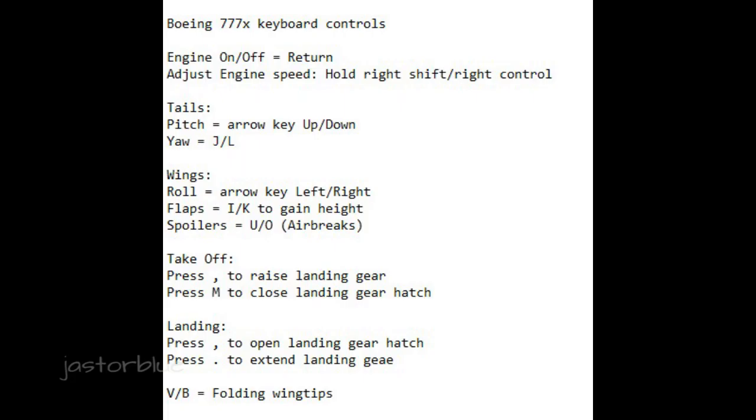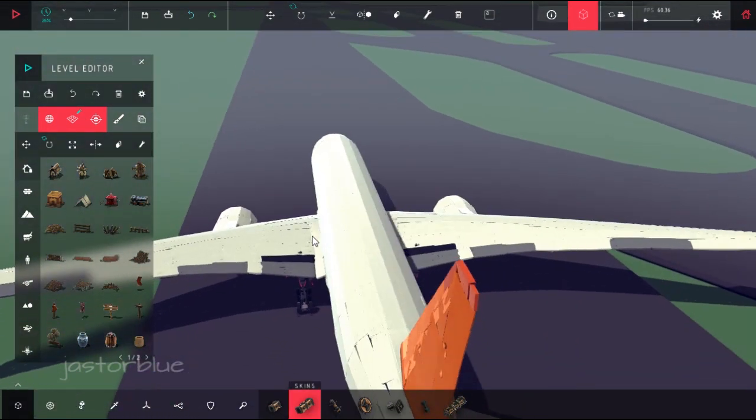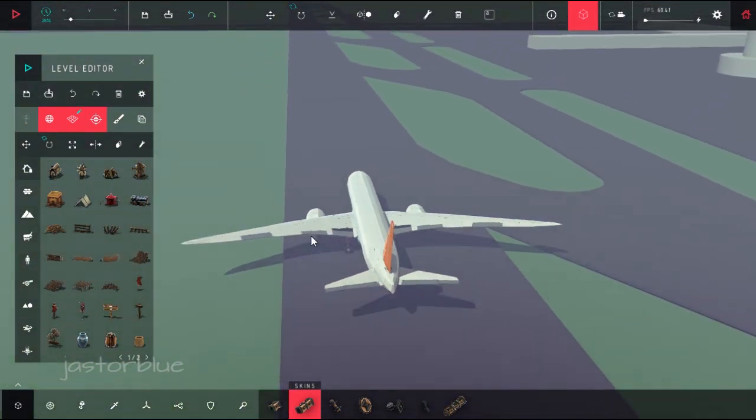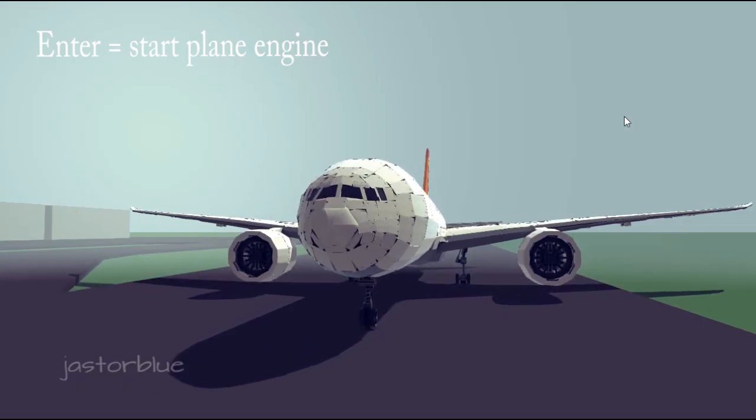So here is the plane control. Before flying the plane, I want to make sure that my plane is lined up straight with the runway. Press enter to start the plane engine.